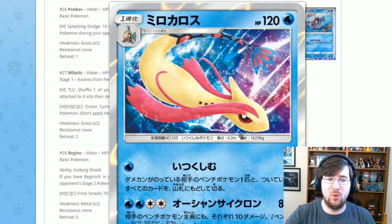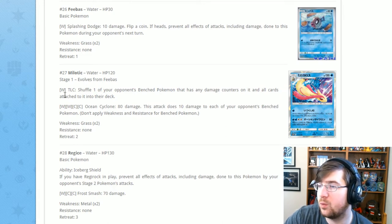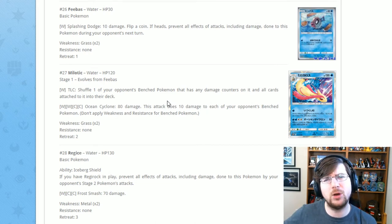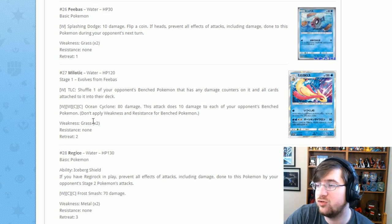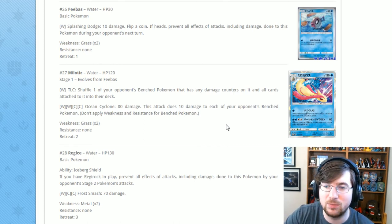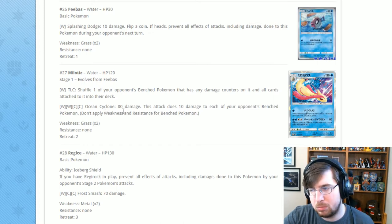Next is Milotic, and I love what they do with Milotic cards — very pretty and majestic. This one has TLC for one Water energy: shuffle one of your opponent's benched Pokémon that has any damage counters on it, and all cards attached to it, into their deck. Essentially an Ace Trainer effect on your opponent, so they lose all those cards. Then Ocean Cyclone for two Water two Colorless: 80 damage plus 10 damage to each of your opponent's benched Pokémon, which sets up TLC nicely. Someone will definitely build around this.